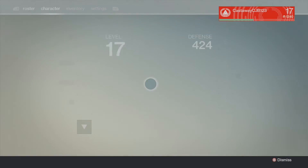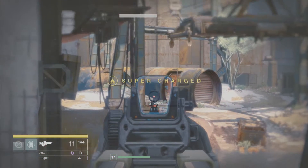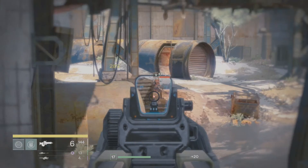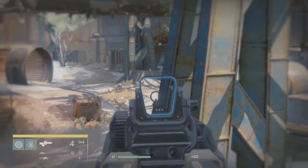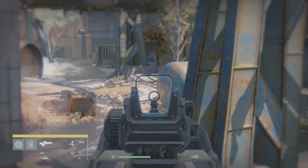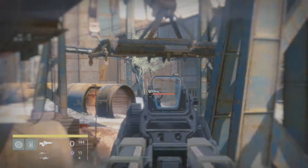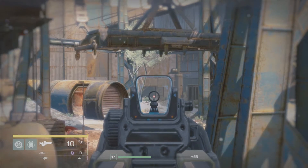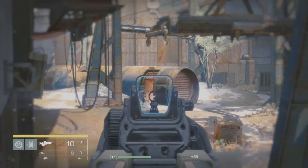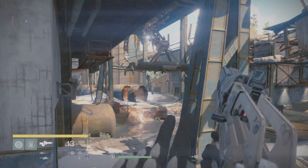What you're going to want to do is switch to your scout rifle — the scout rifle is the best one for this. Kill those guys along there, then look at that room across the courtyard and they're going to start flooding out of there. You just want to try to get as many headshots as you can. You can see I'm getting XP from doing this, so this is kind of like an XP farm, a glimmer farm, and an engram farm all in one.